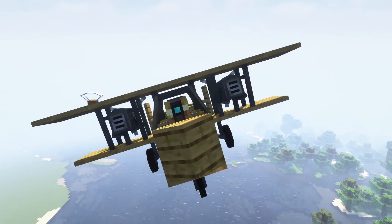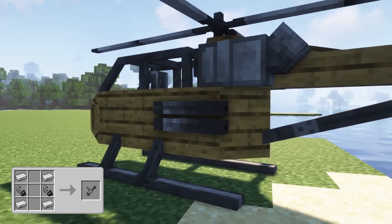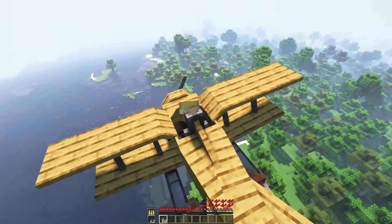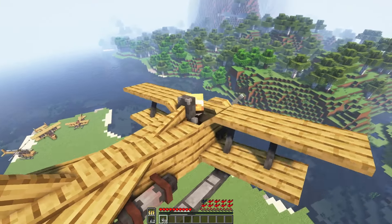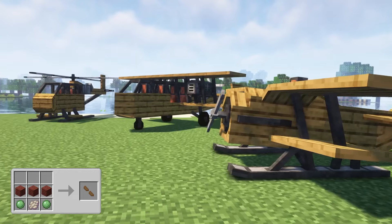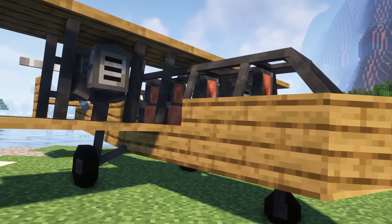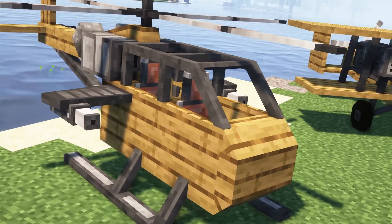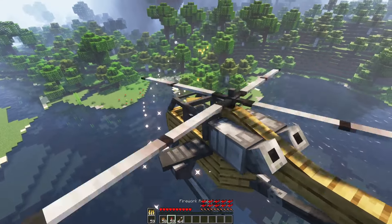A supply crate which can be filled like a chest and then dropped by using the C key — the key can be changed in the controls. You can also add a rocket booster which you can activate by right clicking with gunpowder in your hand while sitting in the aircraft. You are also able to add more seats to provide more room for passengers. You can add a dispenser — if the dispenser is added, just right click with fireworks, fire chargers, or arrows while sitting in the aircraft to shoot them.